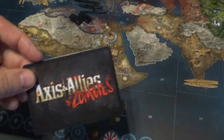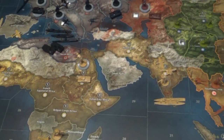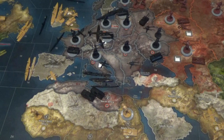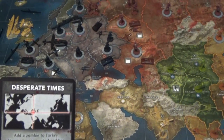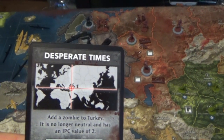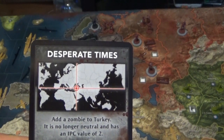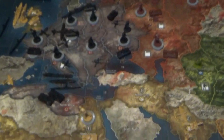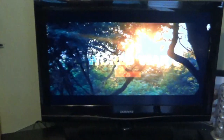The other thing we have here are the cards. Some people don't like to play with the cards, but I love them because if you take this game too seriously, you're just not going to enjoy it — this is meant to be fun. There are a couple of sections: you have the Desperate Times, and you're going to add a zombie to Turkey. It is no longer neutral; it has an IPC value of 2, meaning people can go into it.